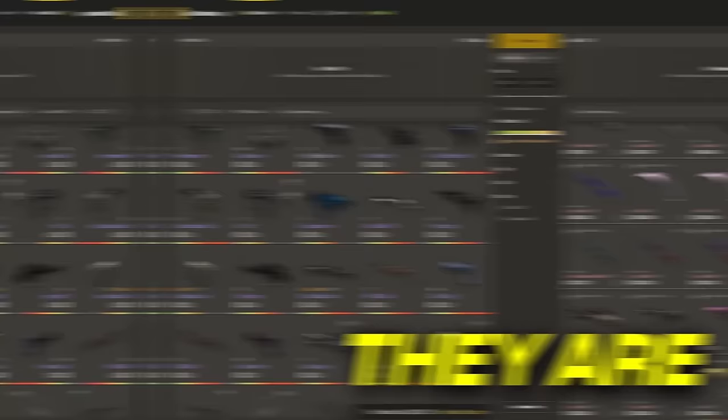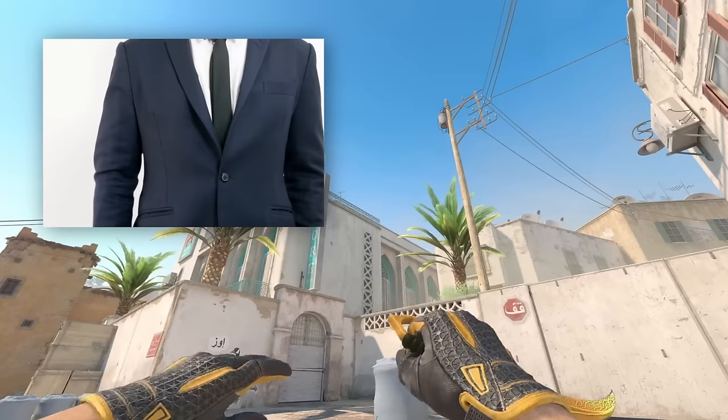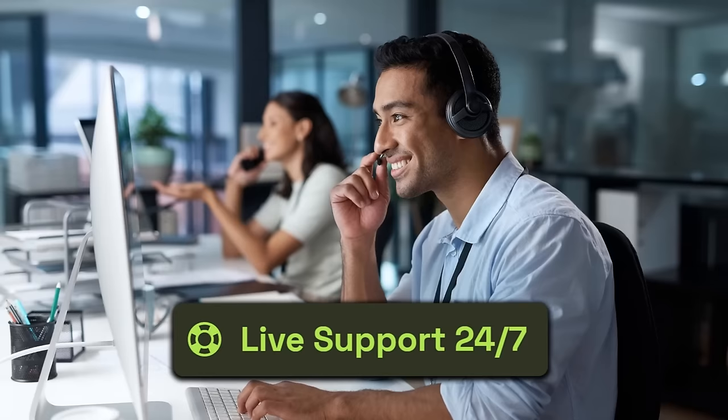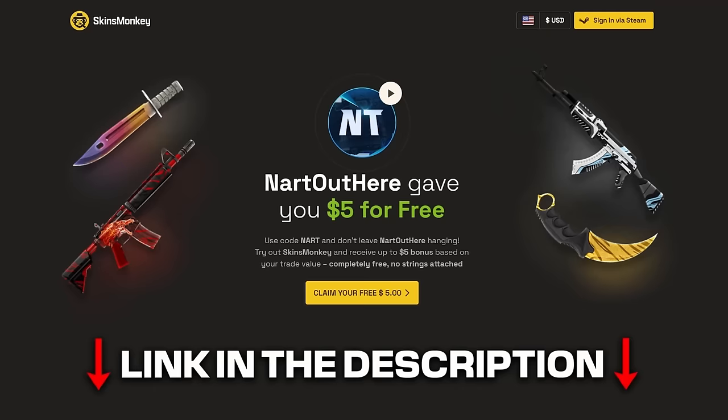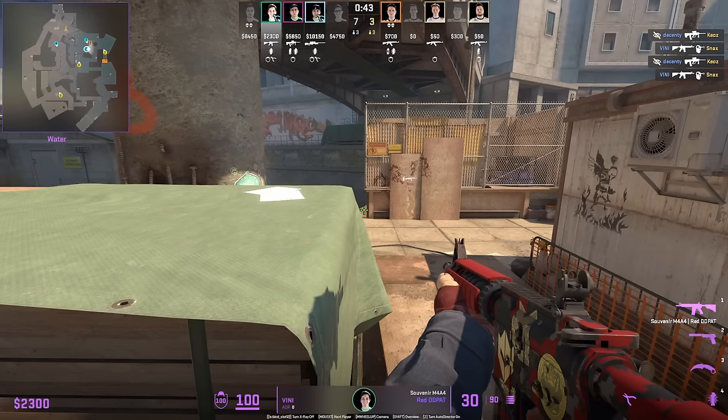Thank you to Skins Monkey for sponsoring today's video. They are one of the best and easy-to-use CS2 skins trading sites. Select the skins you don't like, pick out new ones you do, and you have a nicer inventory. You can buy skins with a 35% deposit bonus using code NART. There's also a freebie section for free skins, 24/7 support, and a free $5 on your trade via the link below.